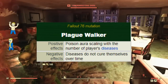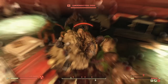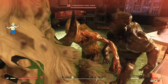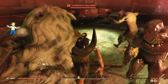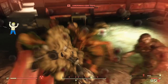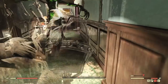Next up is Plague Walker. This mutation adds a poison aura around your character to hurt nearby enemies, but you have to be diseased for it to become active. It starts at 5 poison damage per second with 1 disease and caps out at 25 poison damage per second with 4 diseases. This mutation has no inherent negative effects and should be used on every build. You can't control when you get diseases, so you might as well use them to your advantage in combat.